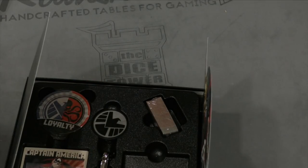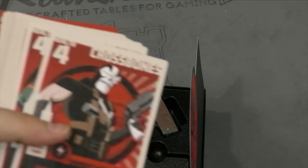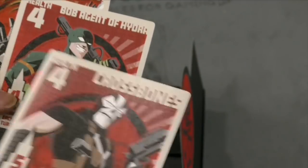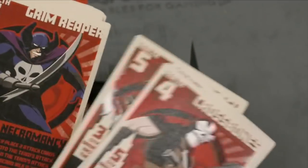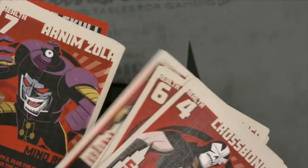Here looks like the bad guy characters. The dastardly Crossbones, Bob Agent of Hydra — I can't believe he's in the game. Whiplash, Grim Reaper, Abomination, Baron Von Strucker, Constrictor.